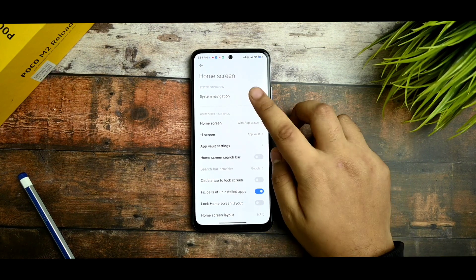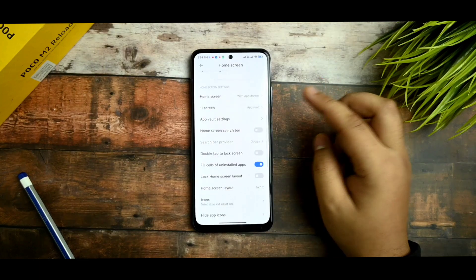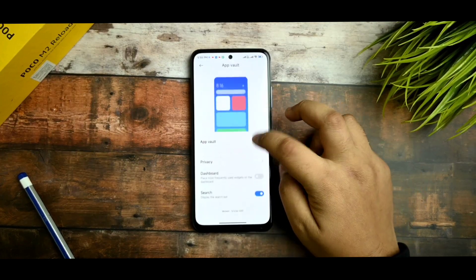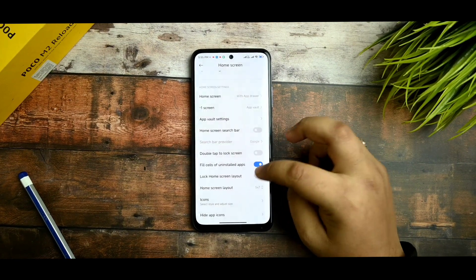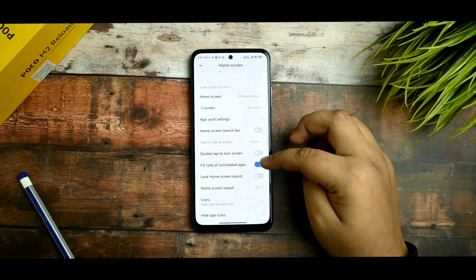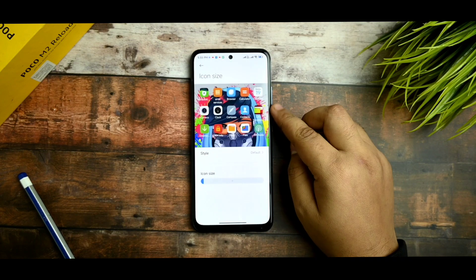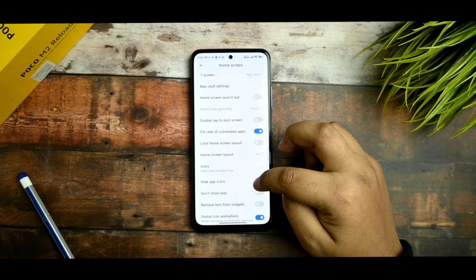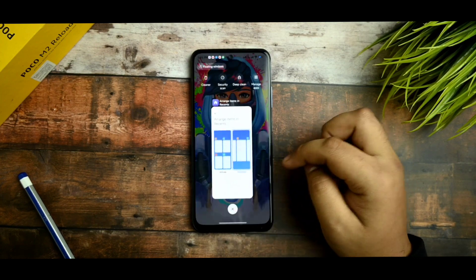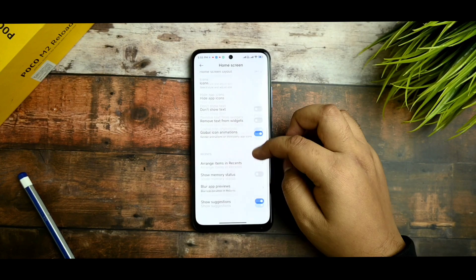In the home screen option, you can arrange the system navigation. You get the app drawer, new settings, and a UI button, though I don't personally like the app drawer. The home screen layout is unlimited in range, and you get icon pack options. You can also hide app icons, disable text labels, enable global icon animation, and arrange items in recent apps vertically or otherwise — it totally depends on you.